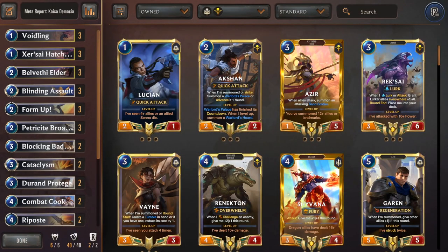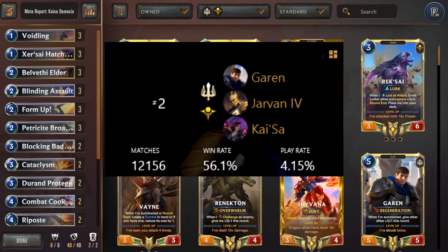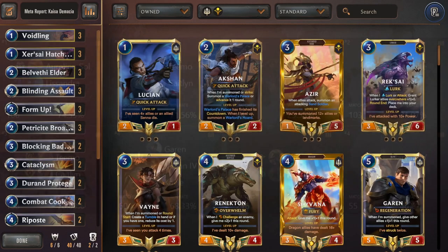To start us off, I want to talk about the new contender in the meta, and that is Demacia Kaisa. With a win rate of 56.1 percent and a play rate of 4.15 percent, it has cemented itself as a dominant meta deck. Its best matchups include Aurelion Sol/Senna, variations of Teemo/Kate, Puffcaps, and also Elites.